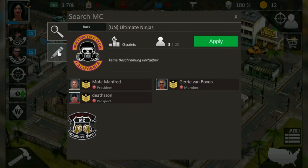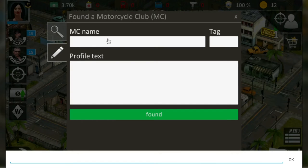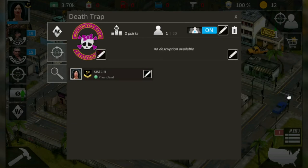So I click on this little pen button. Now I need a name for my MC — I'll go with DEATHTRAP. I also need a tag, so let's take DT for DEATHTRAP, and hit create. Now I've got an achievement and I've created my own MC.